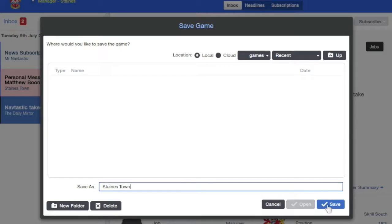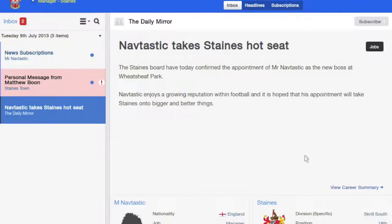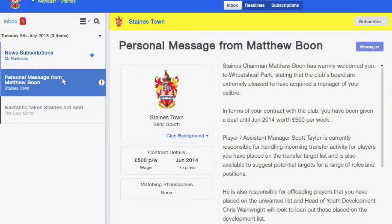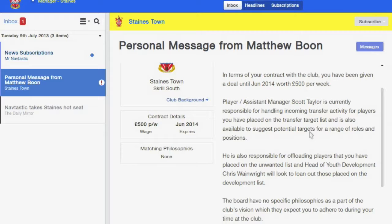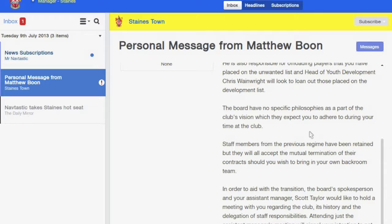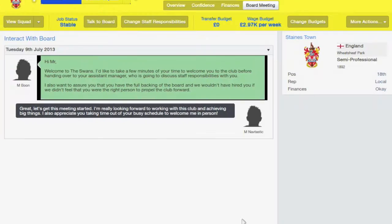Let's get through this. Now we've got a personal message from the chairman himself, so let's click through to that. Manager of my caliber — I'll tell you that. Common transfer targets, responsible for offloading players, no philosophies. So I basically have free reign and that's what I want to have, you know, starting at the bottom, no pressure. Let's just go through there and do what we can with this club, because frankly they need all the help they can get.